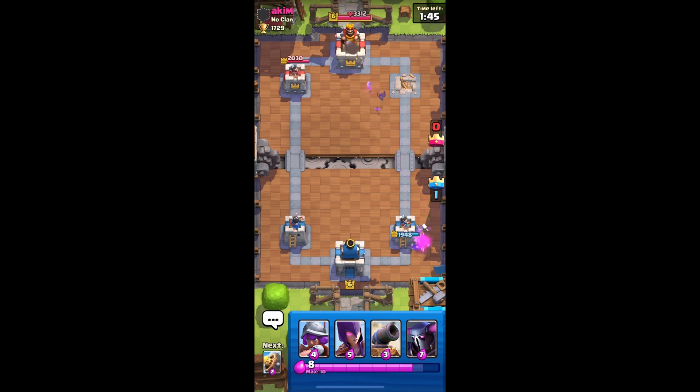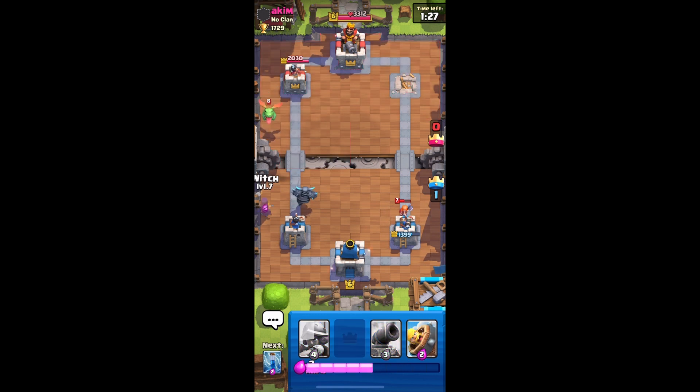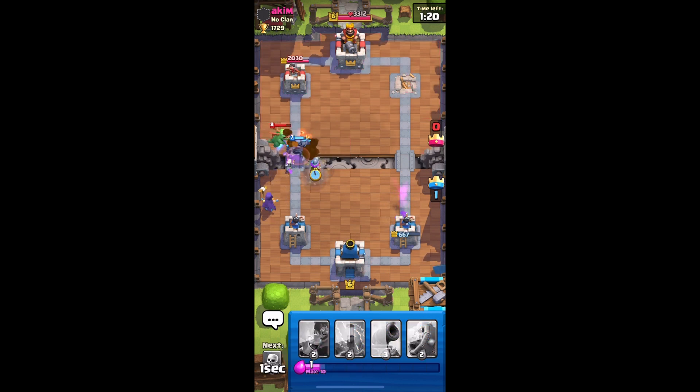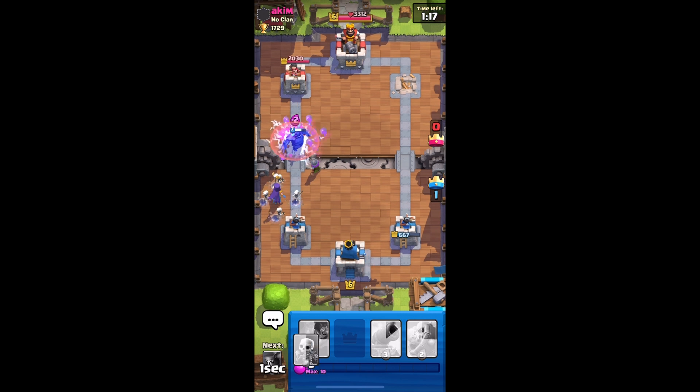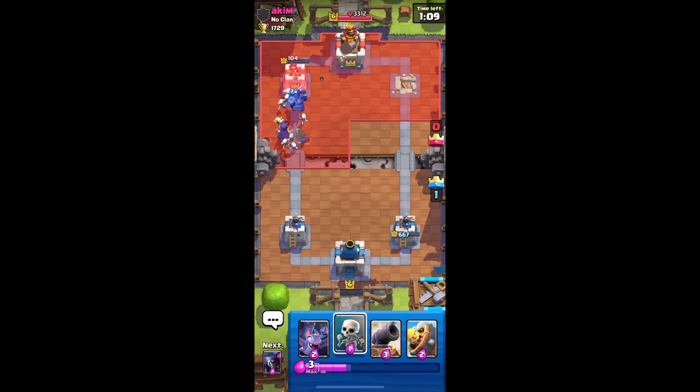Just one stab from the goblin, we're chilling. Let's put PEKKA in the back. Always put a slow troop in the back. You could put witch as well, but definitely not the fast troops. Let's put witch here so she can spawn more skeletons — hopefully kill the baby dragon, if not that's all right. Let's put musketeer as well. Zap the skeleton army — boom, cool.